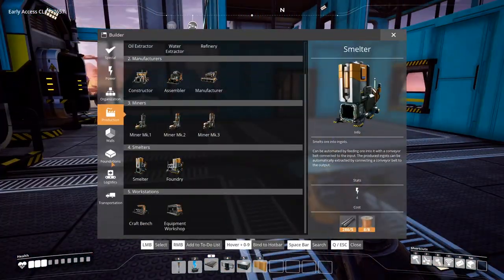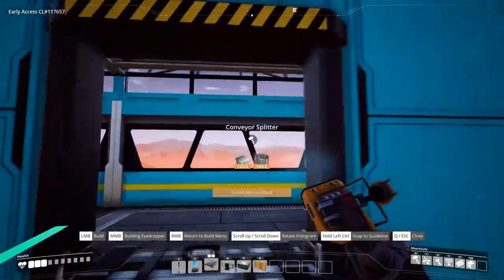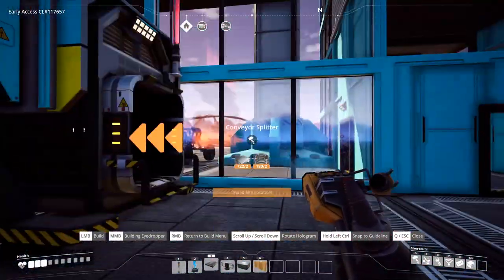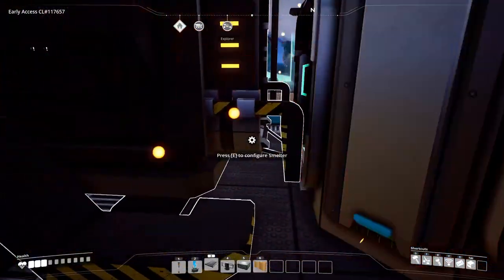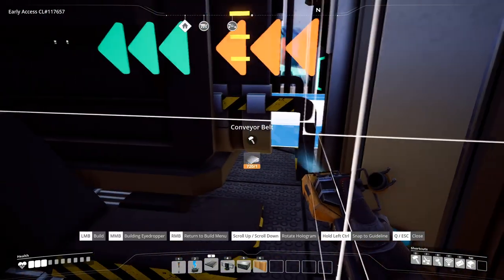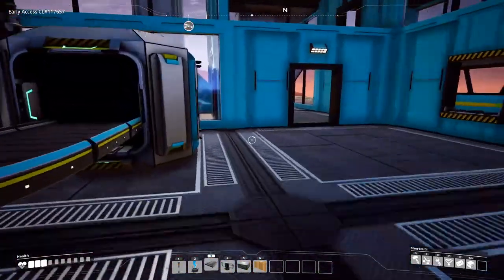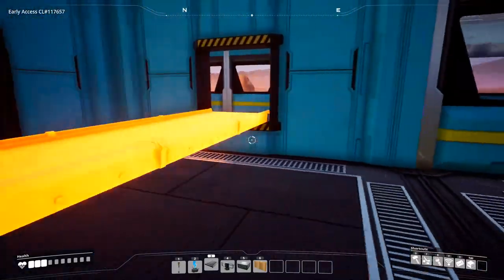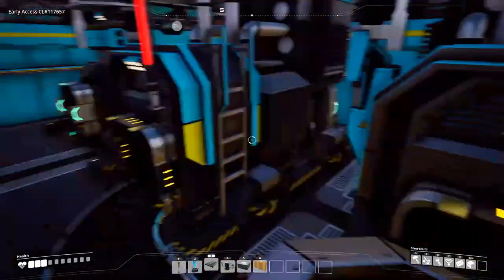You will also need a conveyor splitter. Your conveyor splitter should be in line with where we're coming in with our iron, even with our first smelter. For placement, get it as close as you can to your smelter without being inside of it, and then connect the two. Then connect this output to the other smelter as well. Use the outside wall to connect the splitter so we can connect our two smelters.